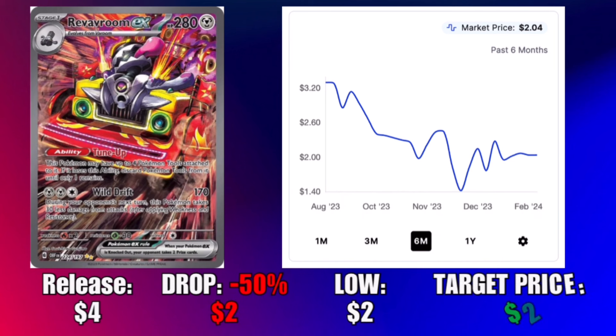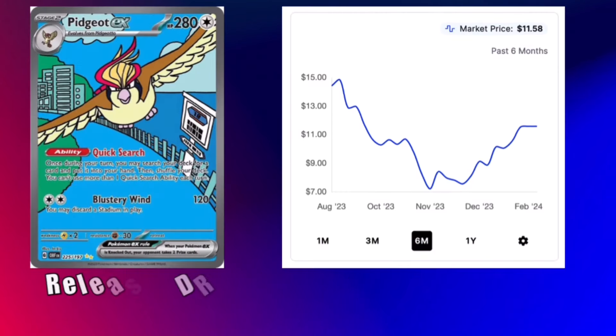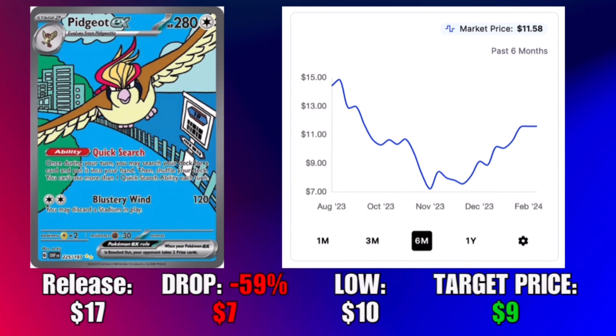Next we have Revavroom — one of my most despised Pokémon designs of all time, just barely doing better than Ice Q at two dollars and four cents. Moving on, the second most expensive illustration rare in the set is the Pidgeot EX. Released at seventeen dollars, dropped fifty-nine percent to a low of seven dollars — that's a saving of ten dollars. I got very lucky pulling this card in a three-pack blister. It's very good competitively, but once it's out of rotation it'll probably be less than ten dollars.